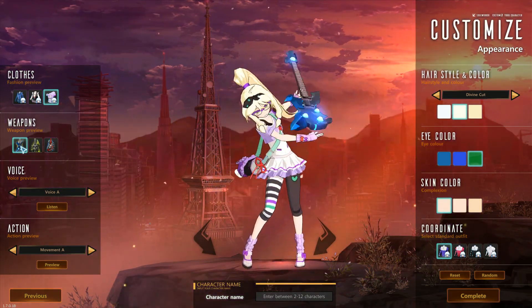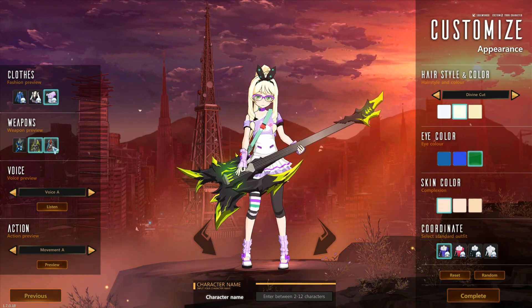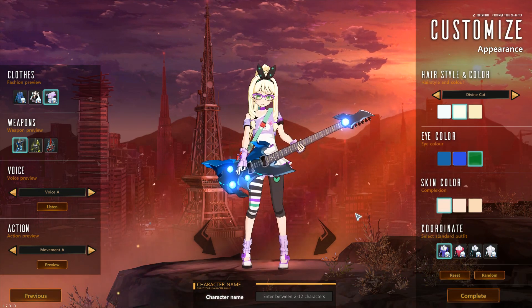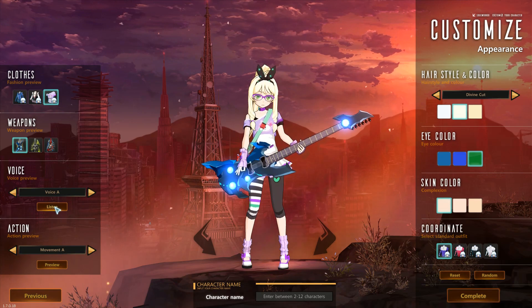Weapons — okay, I'm assuming these are things that we get later. Wow, look at that! And I'm guessing these listed under fashion preview are outfits we're going to get later on. Then let's listen to the voices.